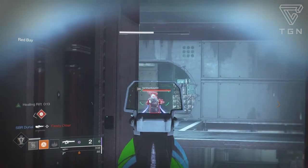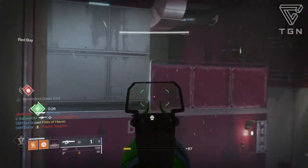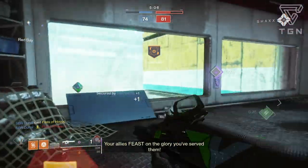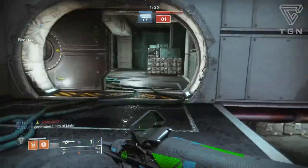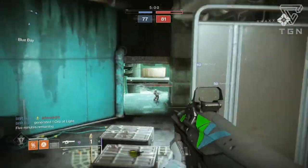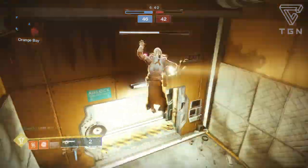Going over a good masterwork: I would go with a charge time masterwork like the one I have, because if you hit a headshot they're going to be dead anyway. This is more of a PvP masterwork, but in general I would say you want a handling masterwork to help out with that flinch. Obviously, getting shot with a linear fusion — you're going to take some flinch just like you would with a sniper — so a handling masterwork would be good as well.